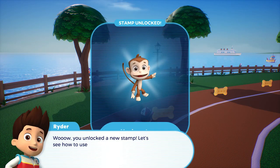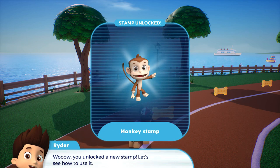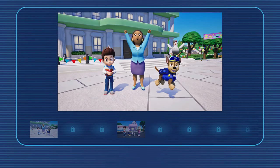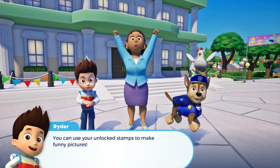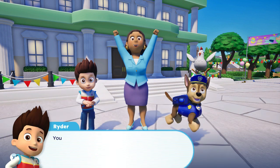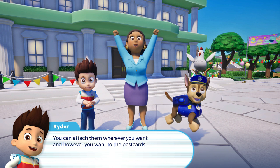Wow! You unlocked a new stamp! Let's see how to use it. This is the postcard screen. You can use your unlocked stamps to make funny pictures. You can attach them wherever you want and however you want to the postcards.